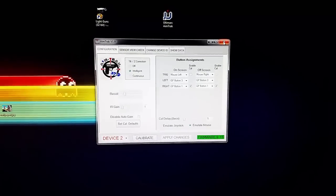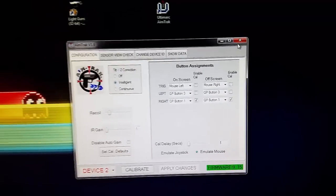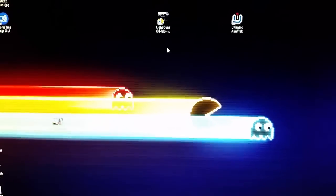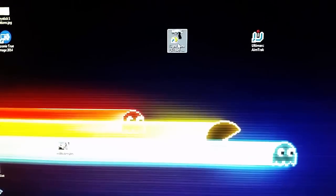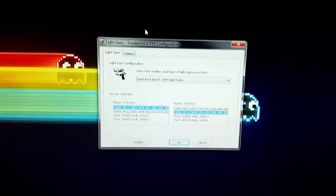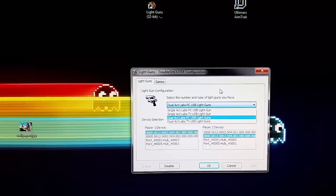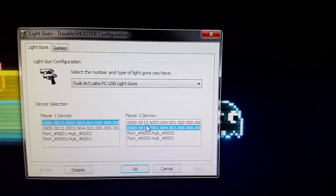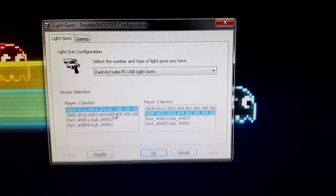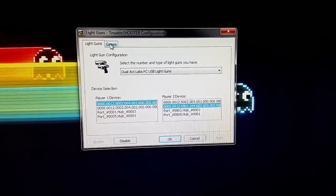I'll have links to all this as well. That's the first step — very important. If you don't have it set up similar to that, it's not going to work and you will spend hours trying to figure it out. The next thing is a troubleshooting tool that will help with House of the Dead. When you open it — there'll be a link to it — it's very important that you set it to 'dual Act Labs PC USB light guns.' You don't want to set it to the TV version. Then you'll want to select — there will probably be two entries with a long string of numbers, which is the mice ID — just pick two different ones of those.